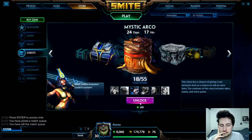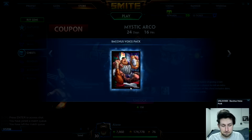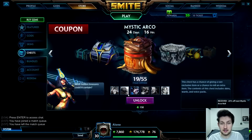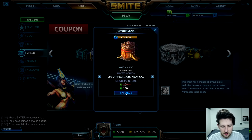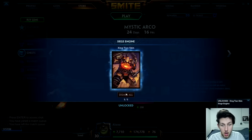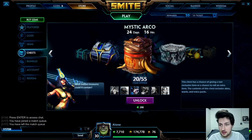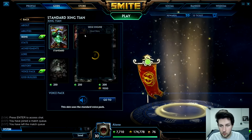Let's do 20 chests. First roll: Backers voice pack — but also 25% off my next roll, so it only costs 150 gems, which is so cool. Opening the 150-gem chest now. Oh wow — that's a Jing10 skin!